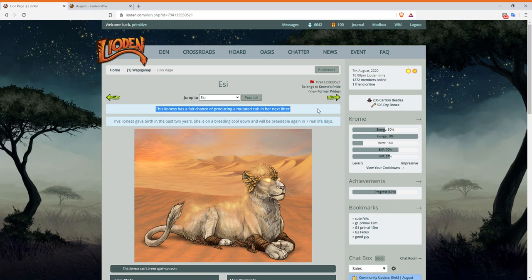Then go to that lioness — she should say something along the lines that she has a fair chance of getting a mutated cub. The cotton root bark says something similar. You could either put up the trade right away, or wait three days until she's in heat again. You'll probably be tempted as a new player to breed her to try to get a mutated lion, but it is not worth it that early on.